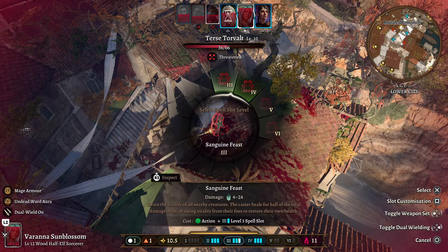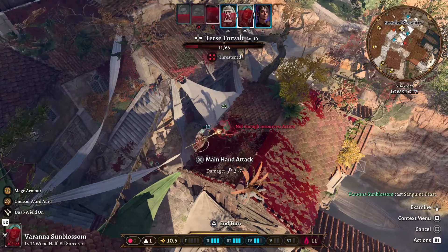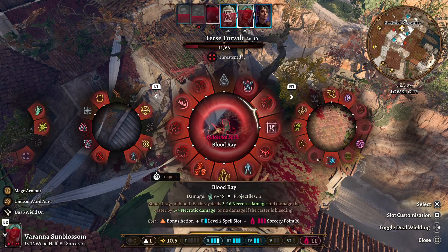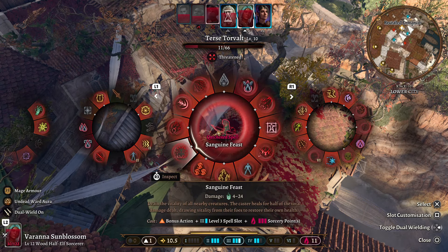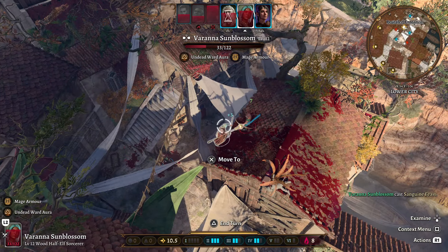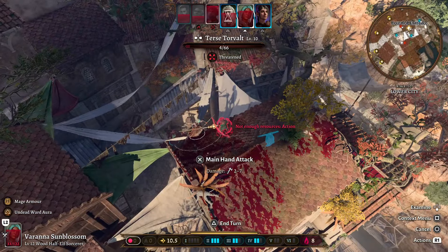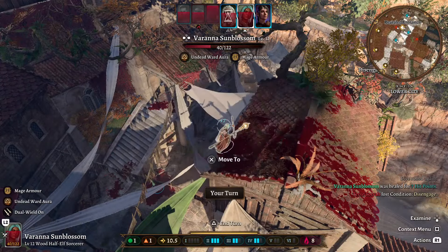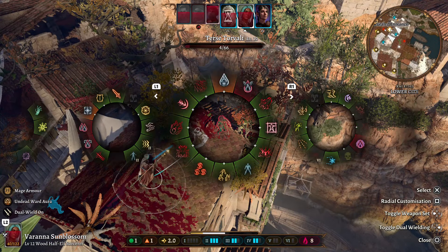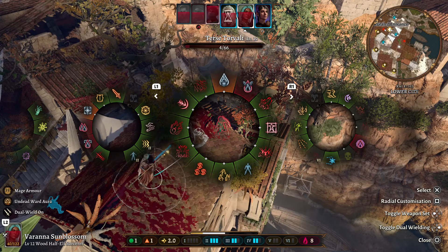If you need to heal up quickly, we can do Sanguine Feast at 4th level — 25 damage to him and we healed for 12. And if we really wanted to, we could do another Quicken Spell and do more. We healed 3 at a low level, but that is like 18 points of healing over the course, and they might die on their next round. Another 7 healing. Now we can use very basic cantrips to finish the fight. Let's do a Blood Bolt on the first enemy — 25 damage.